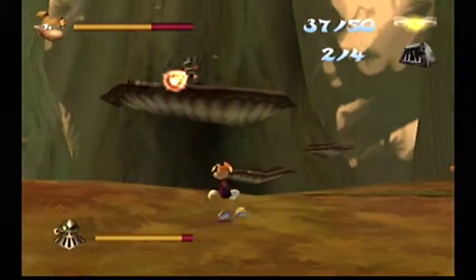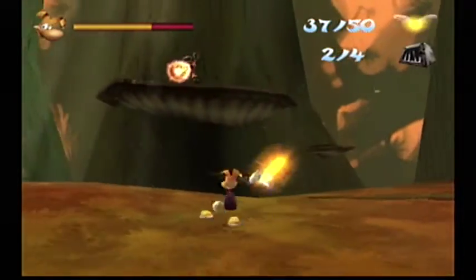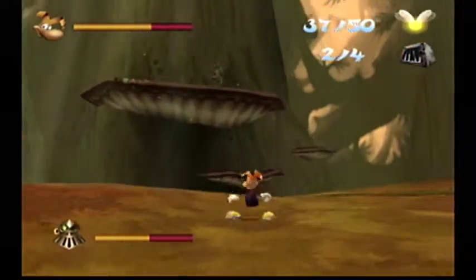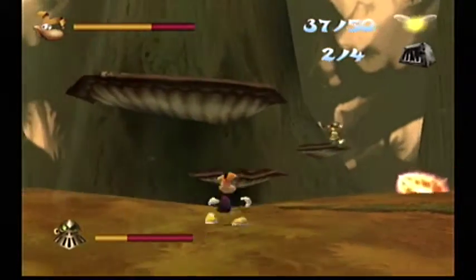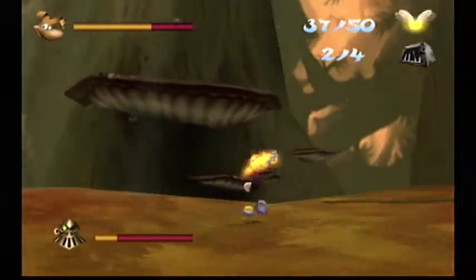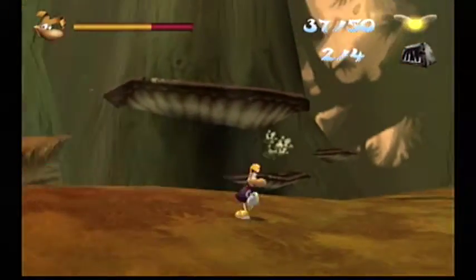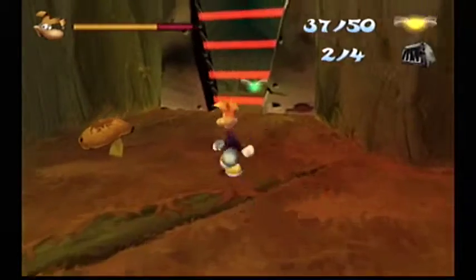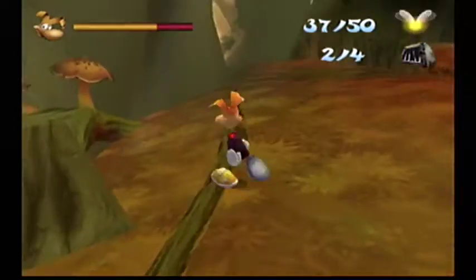So we definitely want to lock on. This guy has a bit more health, so let's try that new power that we got. We can charge our fists. Three charge shots would do the trick — we didn't even need to land that first normal hit. But there's a laser wall we can't get past, so let's go get Globox.